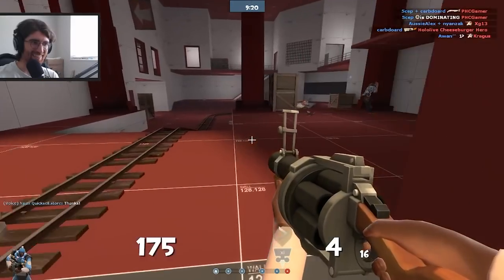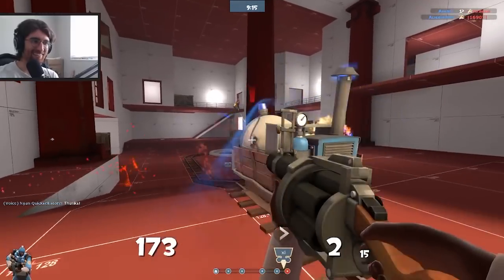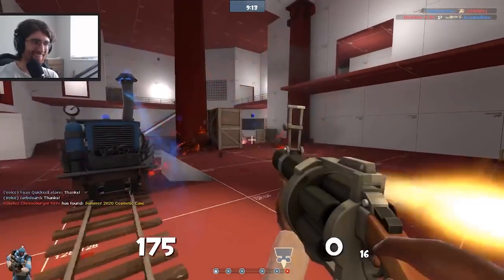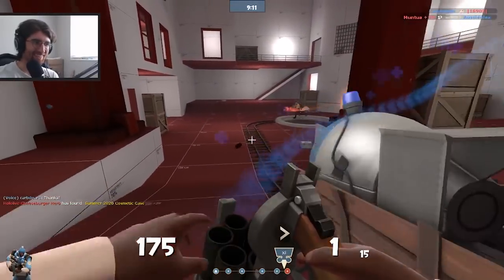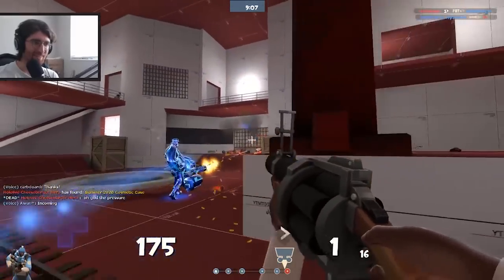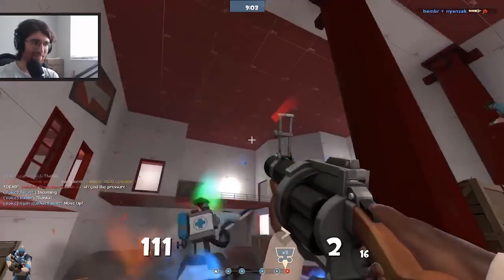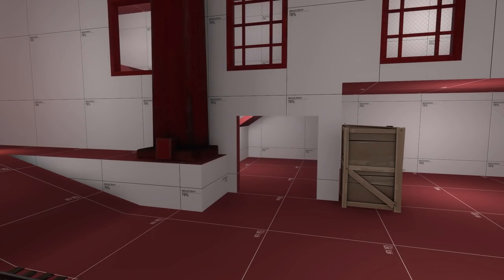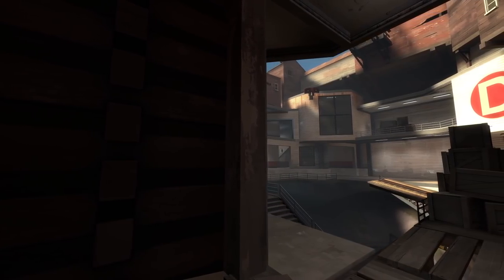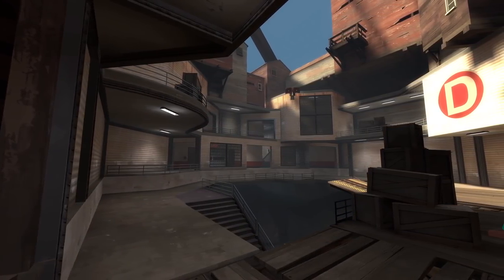We playtested it and overall it felt a lot better than the previous version — the right flank and left flank were way better for Blue players. However, these changes did create some problems for Red, the biggest being how difficult it was to access the side route. Although that was the point of removing the door, it felt like too much, so the first thing we did was bring that door back — but we knew we'd have to make some additional changes to make the area work.